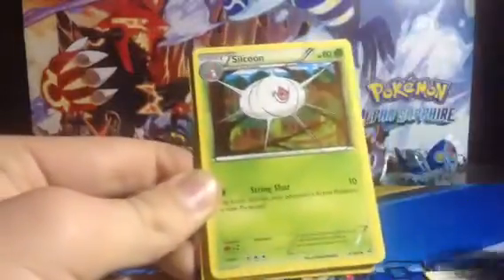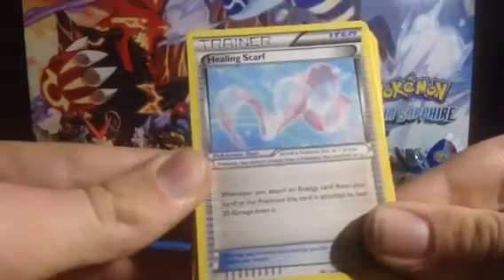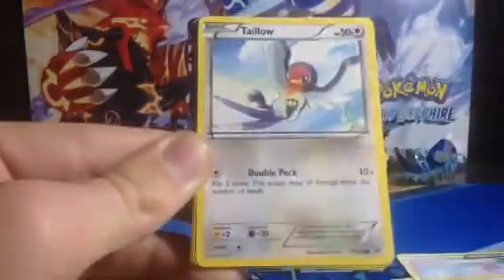So we got Steven. Maybe it's Full Art. Sokoon. I don't know what it is — it's an Ultra Rare. I really want to see it. I heard this is a really good card. It says whenever you attach an Energy card from your hand to the Pokémon this card is attached to, heal 20 damage from it. I'm going to actually use that because I got into the card game.